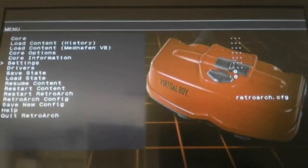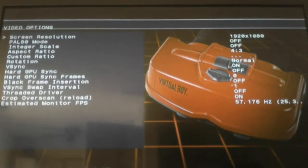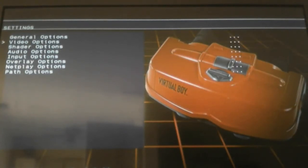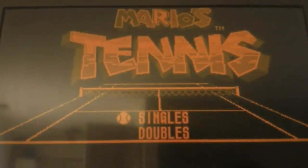To make it widescreen, go back to Settings, go to Video Options, go to Aspect Ratio and change it to 16 by 9. Hit Circle to go back, Circle to go back again, then L3 and R3 to go back to the game. And there's your full screen.